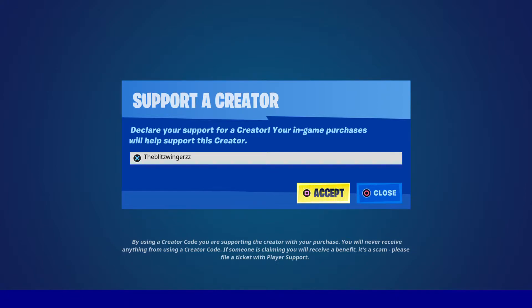Alright guys, today is the 22nd of May 2021. This is the brand new NBA — how do you say NBA skins? NBA, sleek, all the different teams in the item shop. Let's check it out.